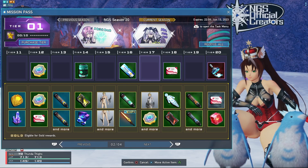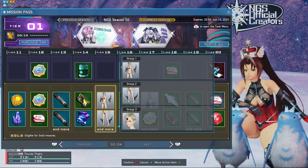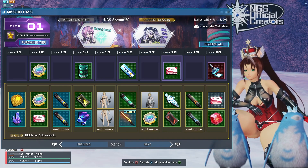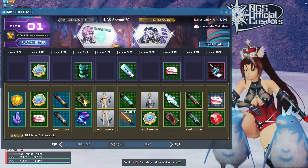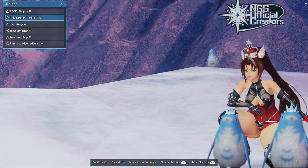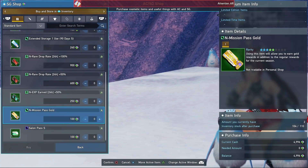We got a new star gem scratch today. I just wanted to mention that you want to purchase the gold portion of the mission pass. If you're a premium player, the gold portion of the mission pass comes automatically with premium, so you won't have to worry about that. If you open your menu and go down to the bottom right, go to shop, then ACSG shop, then SG shop — at the very bottom is a mission pass gold ticket for 100 star gems. It's well worth purchasing because you get a lot of items in the gold portion. I would definitely suggest that.